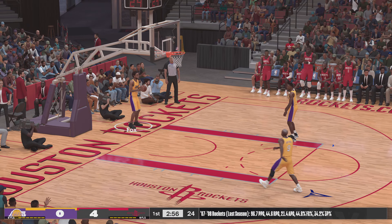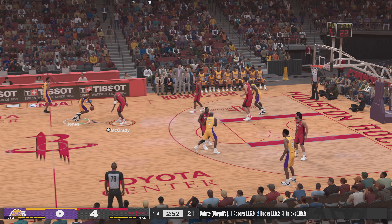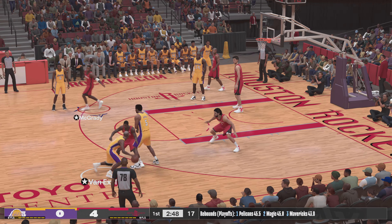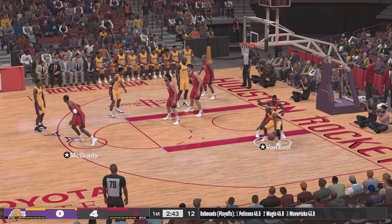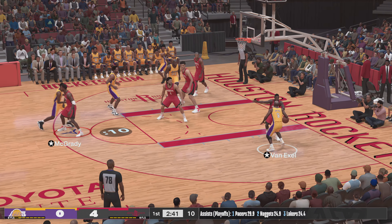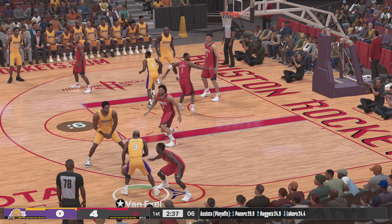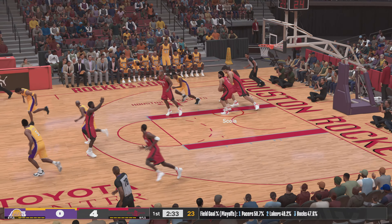McGrady has an impressive vertical there, showing once again how well he dunks the basketball. Pass to Van Exel. O'Re is on Alston. Alston against Van Exel. Back to Jones, outside, O'Re — they set the pick. And the Lakers with another miss.